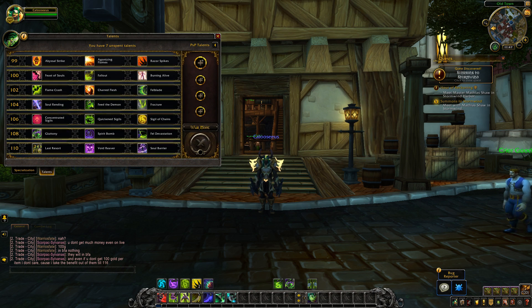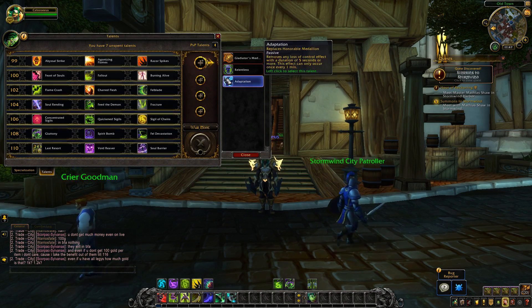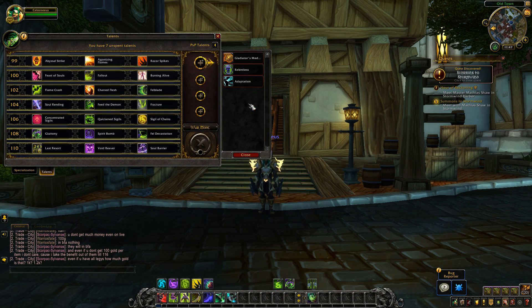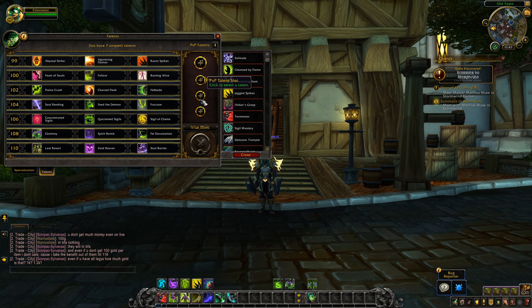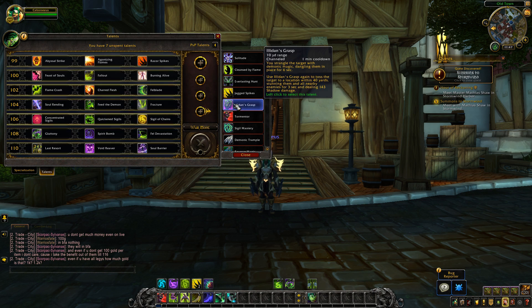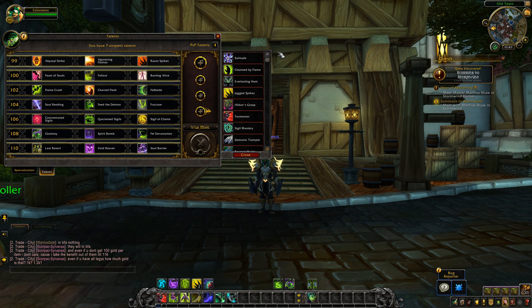Now let's take a look at the PvP talents. In BFA, you have 4 bubbles. The first bubble is the same for all classes and specs — it has Gladiator's Medallion, Relentless, and Adaptation, and you pick one of these three. The next 3 bubbles are a giant pool of your existing PvP talents — it's no longer a tier system, it's a pool system. You can pick any 3 you like, even ones that were on the same tier on live, as long as they haven't been pruned.